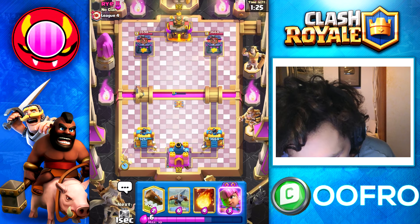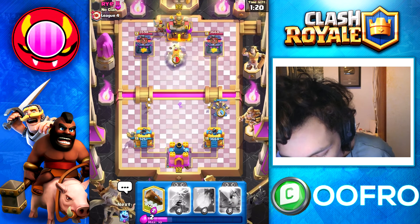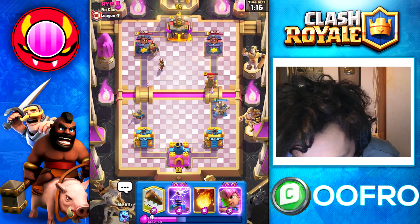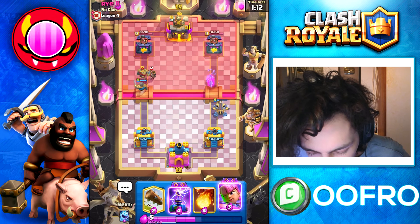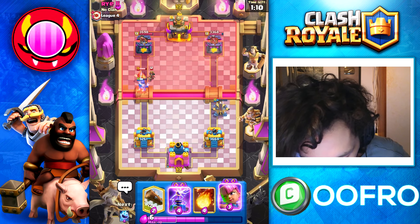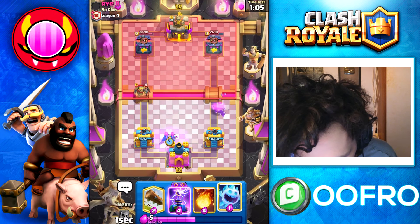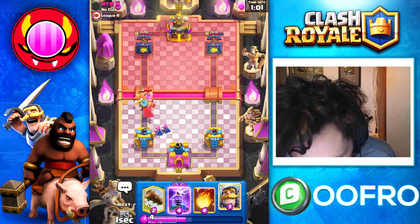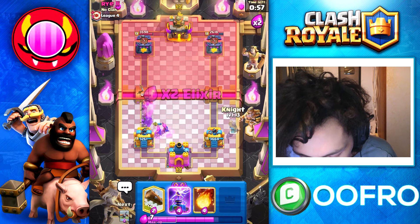This is where we start to go aggressive here with the X-Bow. He cycles a Knight at the back — kind of a bad Knight and also a bad Little Prince. X-Bow here, going to hopefully get some good value. He does go for a defensive Tesla — just going to let my X-Bow melt it. X-Bow did some good tower damage — beautiful stuff. We are just going to set up Evo Archers here on the defense. Go for an Ice Spirit and Skeletons as well, just to help distract everything. Evo Archers should clean up very nicely.